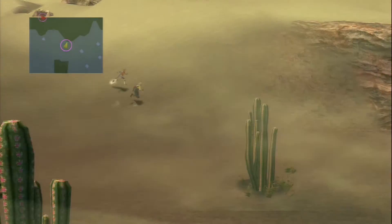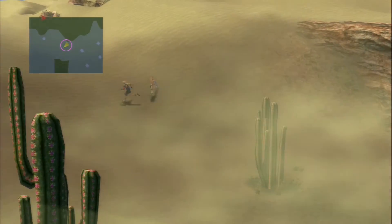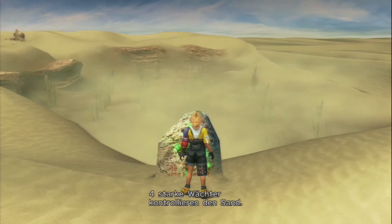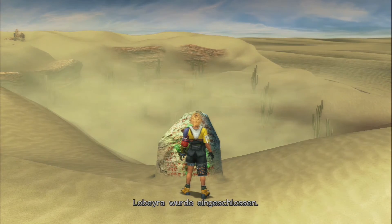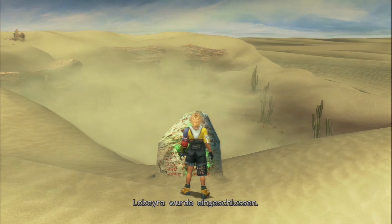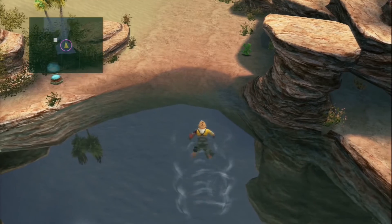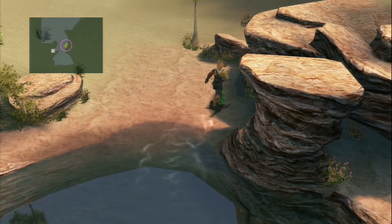In der Wüste von Bikanel gibt's einen Sandsturm, durch den man in der Story so überhaupt gar nicht durchkommt, sondern erst nachher im Endgame. Also wenn wir dann mit dem Flugschiff durch die Welt gurken können, können wir den Stein hier anquatschen und auf Kaktorenjagd gehen. Wir müssen 10 Kaktoren fangen und auch noch besiegen. Bis hierhin sind die noch gar kein Problem. Ab dem 6. werden die ein bisschen schwieriger, aber ich zeig euch was ich meine. Der Reihe nach müssen wir die Kaktoren finden und kriegen auch noch einen meist weniger hilfreichen Tipp, wo wir am besten suchen sollten.